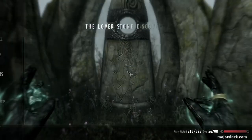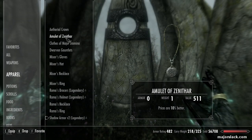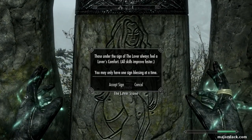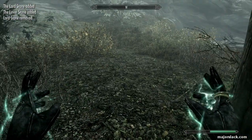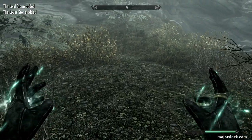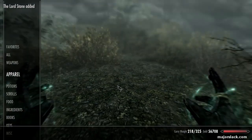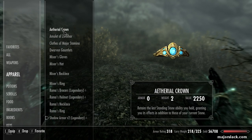Alright, here we go. Let's load up the Lover's Stone with a standing stone bonus. Equip the Ethereal Crown, activate the stone you want to load into the Ethereal Crown, and you get all these messages here — these confusing messages. Lover's Stone added, Lord's Stone removed. Now let's test to see what happened if we take off the Ethereal Crown.